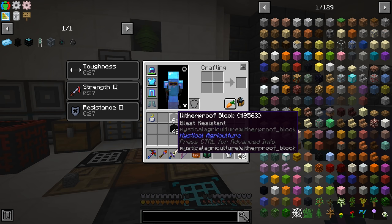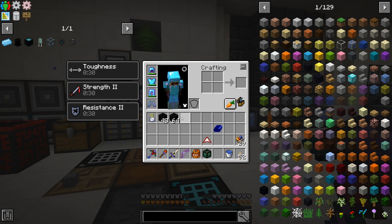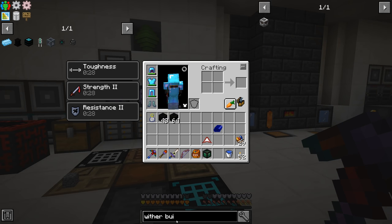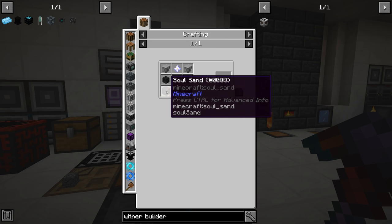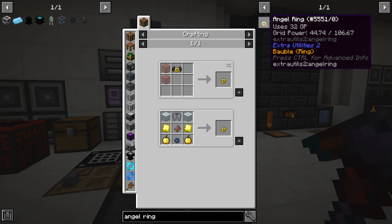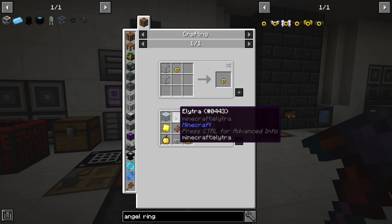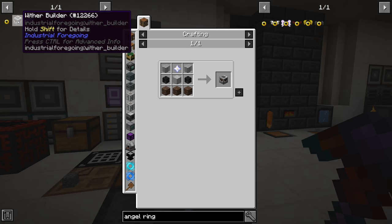I auto-crafted 112 wither proof blocks — way more than enough. The next step is putting the wither boss together inside a containment area. There's a wither builder from Industrial Foregoing — it requires a machine case and a nether star, so we can't do it just yet. After we kill our first wither boss this will probably be the first thing we make. The other thing I want to make is an angel ring. Let's put that on the list — wither builder needs soul sand, wither skeleton skulls, machine case, plastic, and a nether star.